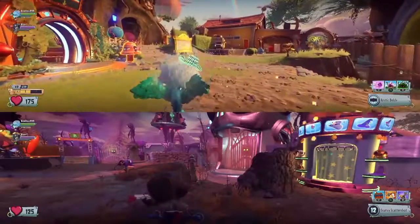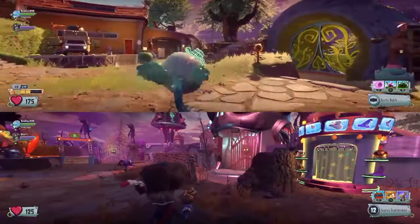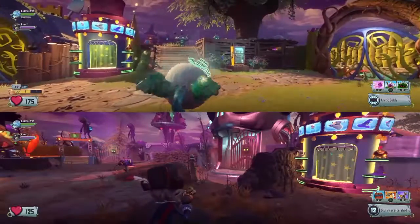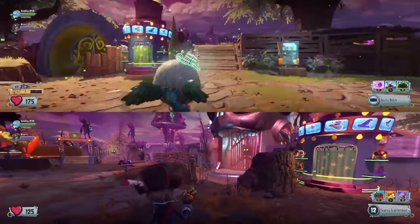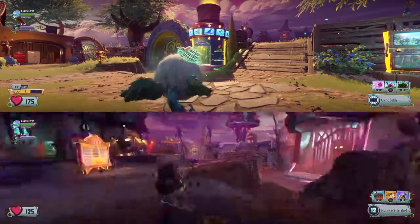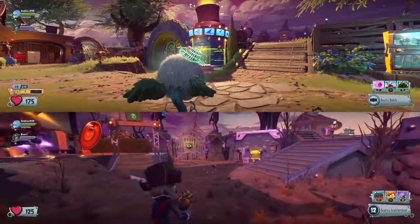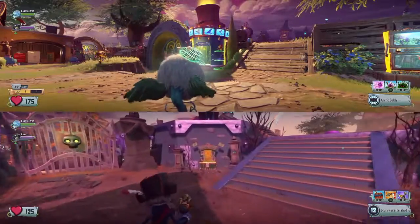First thing you're going to need to do is make sure you either have a friend or you're in split screen, because you're going to need two people. Make sure they are a pirate, because the cactus drone is harder to do with. If you want a challenge you can do that, but I'm suggesting the parrot because it's easier.